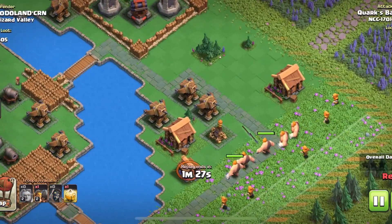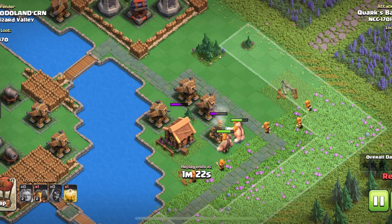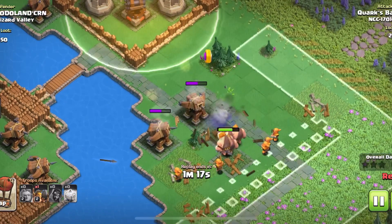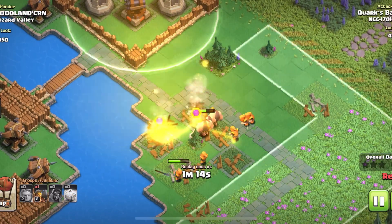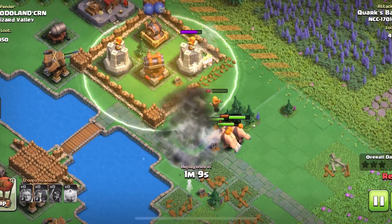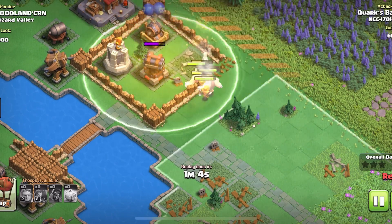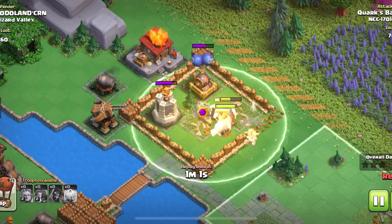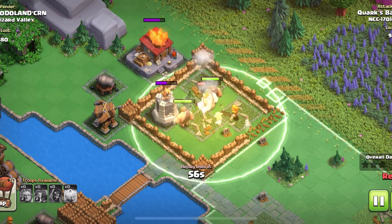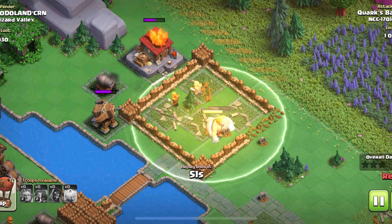Here's an attack on Wizard Valley where I completely and utterly ignored my own advice, so don't do as I do. Don't throw all of your super giants down and throw all of your super wiz behind it, because your super wiz is gonna run out in front of your super giants. Thankfully, I was able to get that heal spell down so those super wiz could heal back up. There were no big defenses targeting them — no cannons, no blast bows or anything like that.